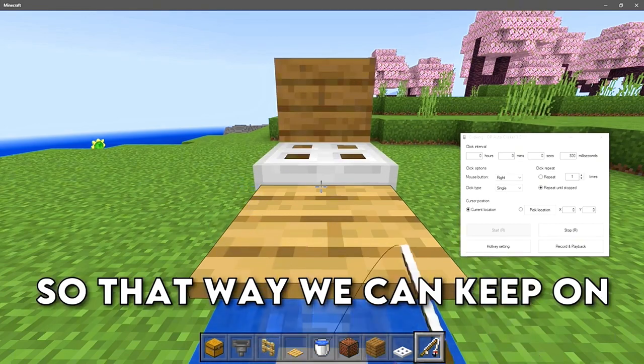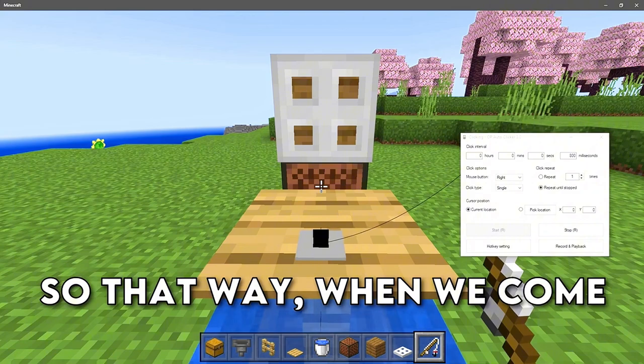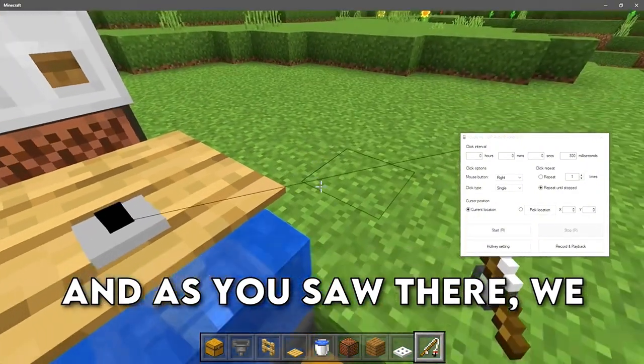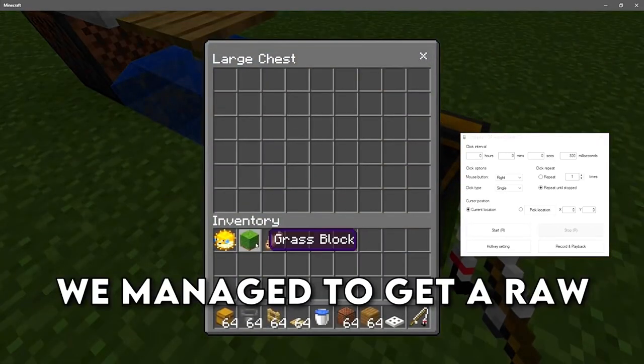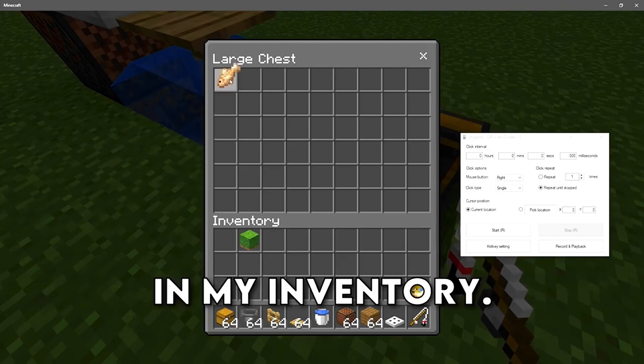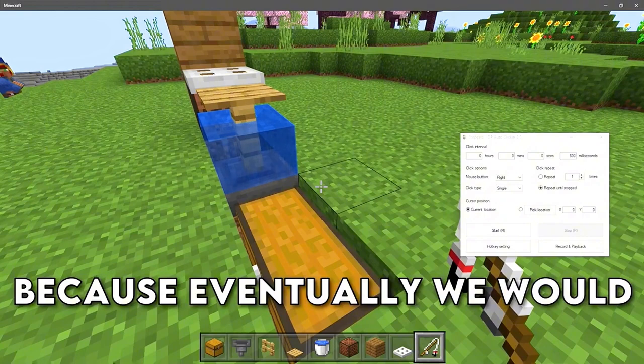Once you catch a fish it's going to recast the rod so we can keep on fishing, leaving the device so when we come back we'll have plenty of XP and plenty of drops. As you saw, we did in fact get a drop — a raw cod. Ignore the puffer fish that was already in my inventory.